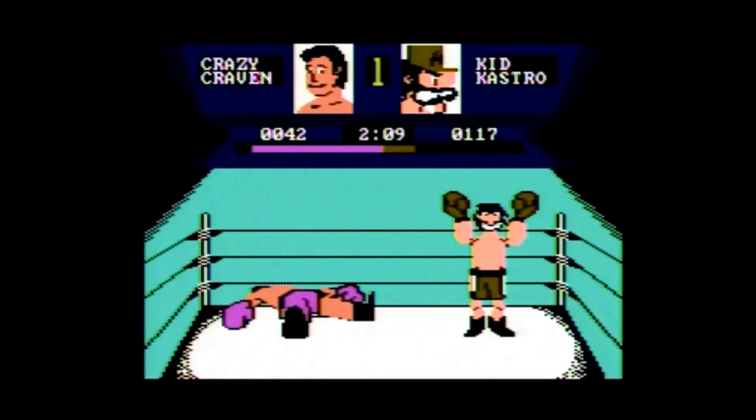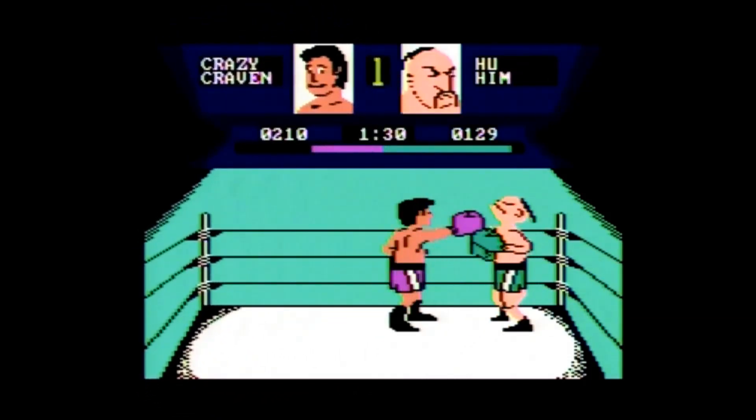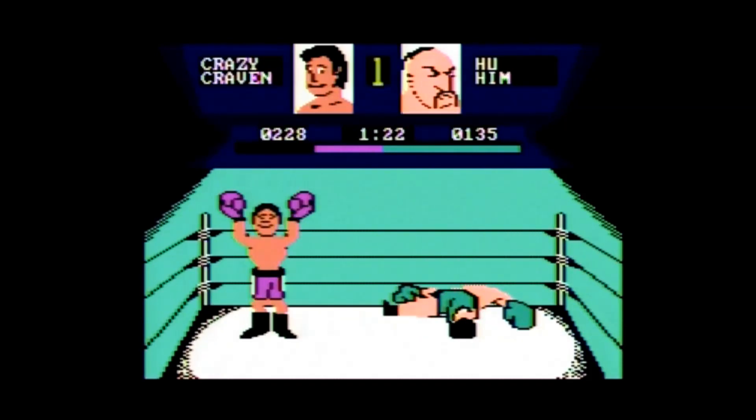You can also fake a jab by pressing left and fake a body blow by pressing right. One thing many players may not realize is that holding the button down while holding up or down will cause your boxer to continuously punch, so there's no need to continuously press the button.